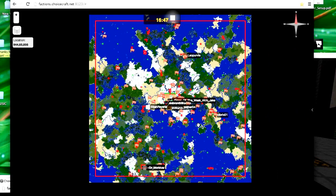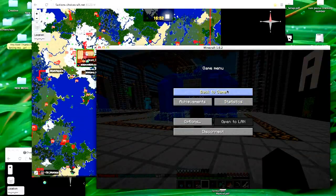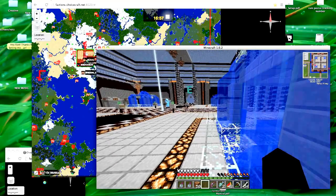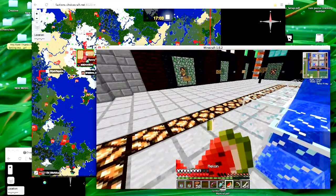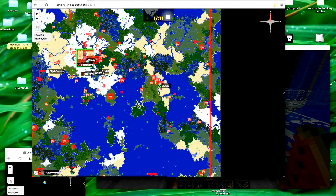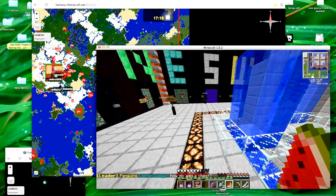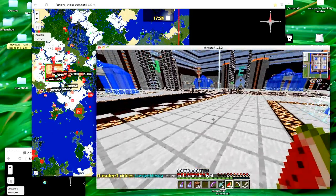Another way to use live map well is if you are building a base out in the open and don't quite have a secure base yet - maybe your roof is open - but you have a secure place where you can go hide out if you get attacked. You can use live map as an early warning system. If you keep your live map open, you might know if someone comes really close to your faction land and is running towards your base before you actually see them. So it's an early warning system, and I suggest everyone use it.